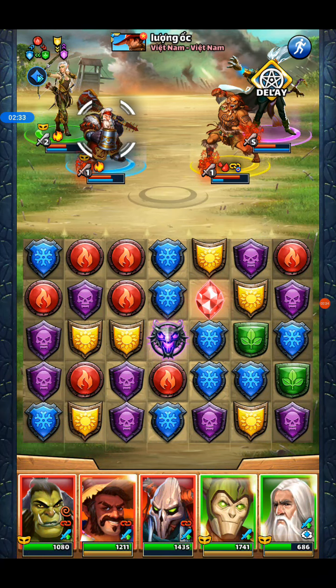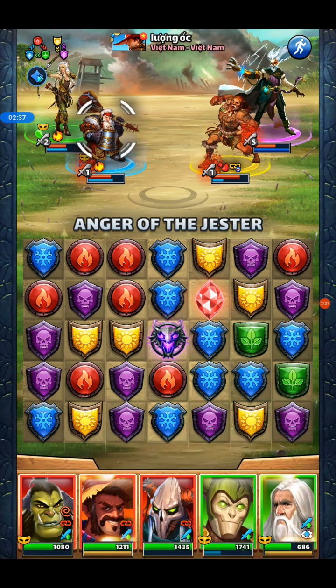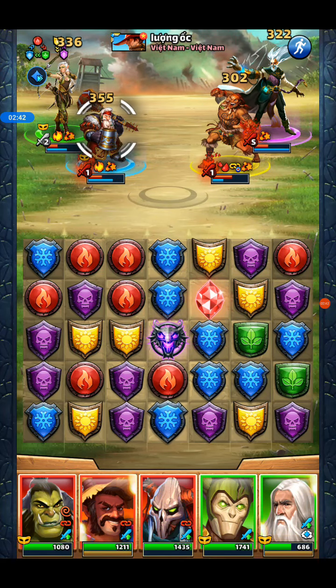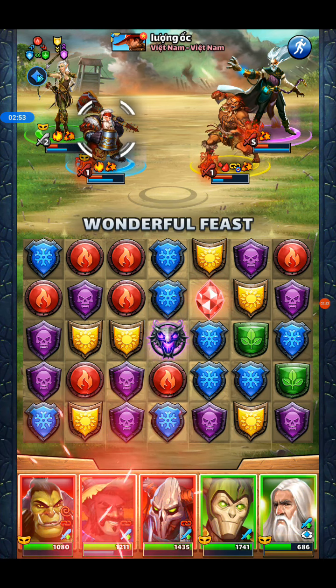That didn't set Quintus off. Then we can really neutralize him with a negative 54%. Feels like I should just pop the red, really, doesn't it? Yeah, let's go.